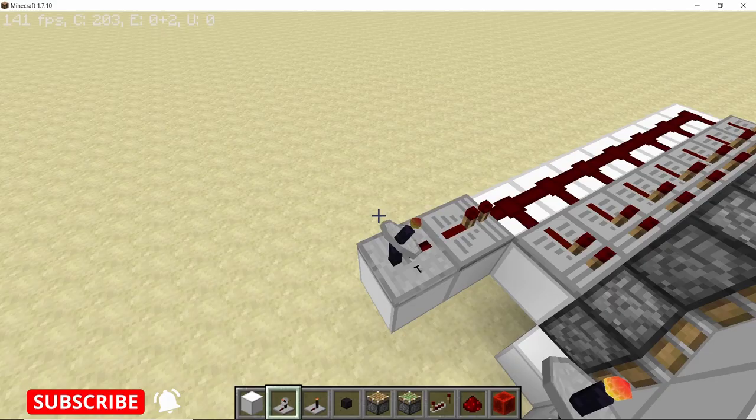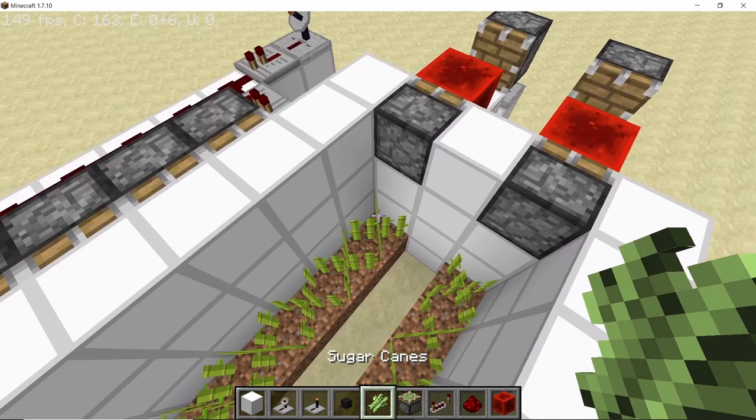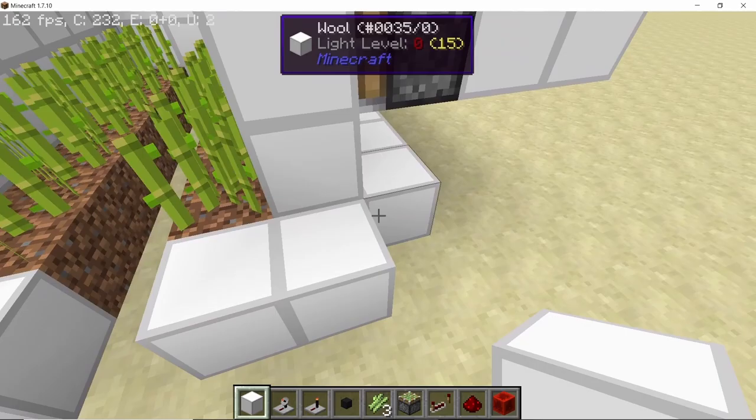With this the basic redstone design of the entire farm is complete. In order to test this, if I grow a large sugarcane block, all the pistons will extend like this. Now just clean it up a little bit by placing down some more solid blocks.